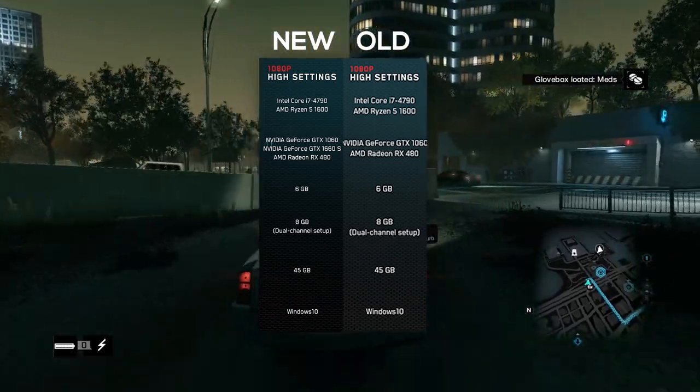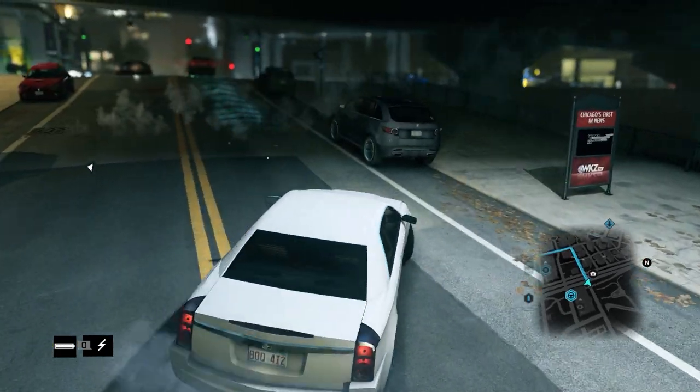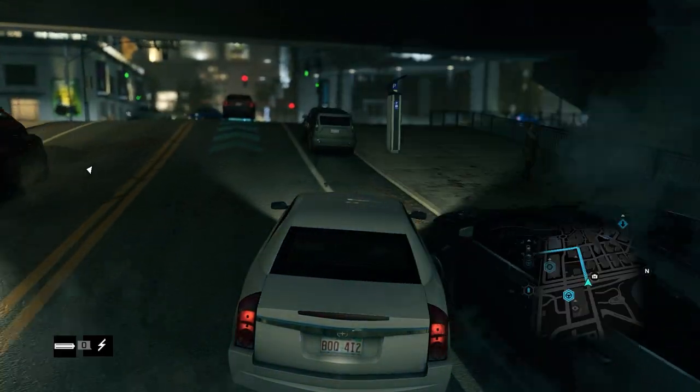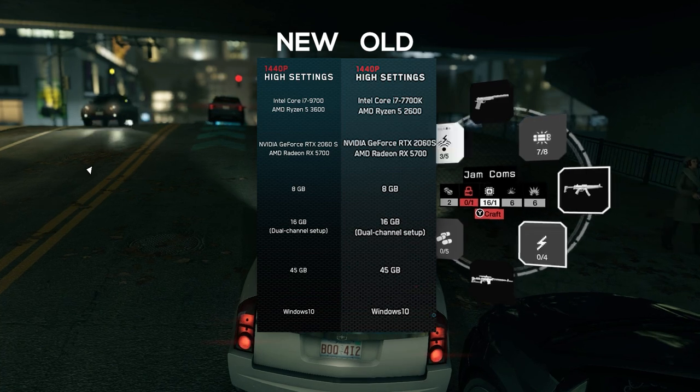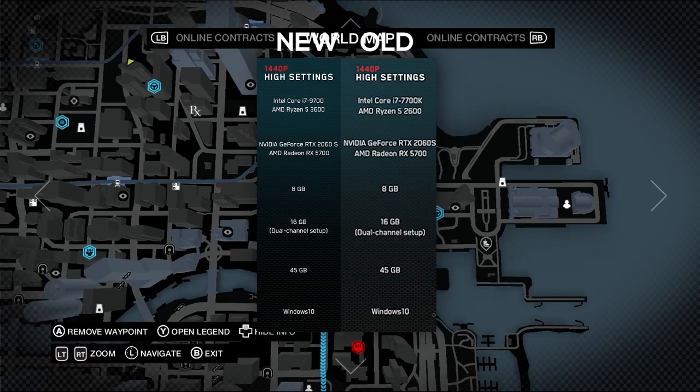For high settings 1080p, everything else is the same except for the fact that they've added a GTX 1660S, which before now I didn't know was a thing. For high settings 1440p, the i7-7700K has been bumped to an i7-9700.